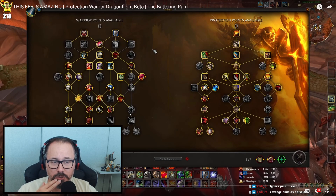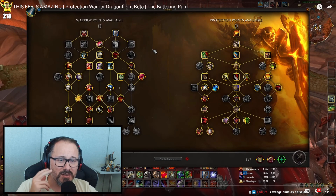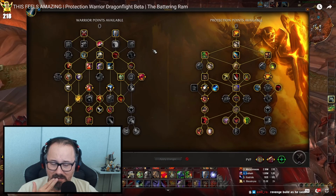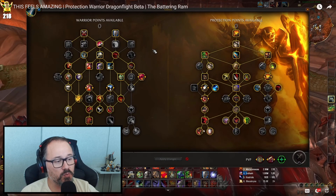By default I took Shockwave because I've always liked it — what about Storm Bolt? I'm assuming this is Bounding Stride. He's going deep into the bleeds, which is something I like. My first build also went deep into bleeds. He's got the charge — that crazy new warrior charge — with both the buffs.